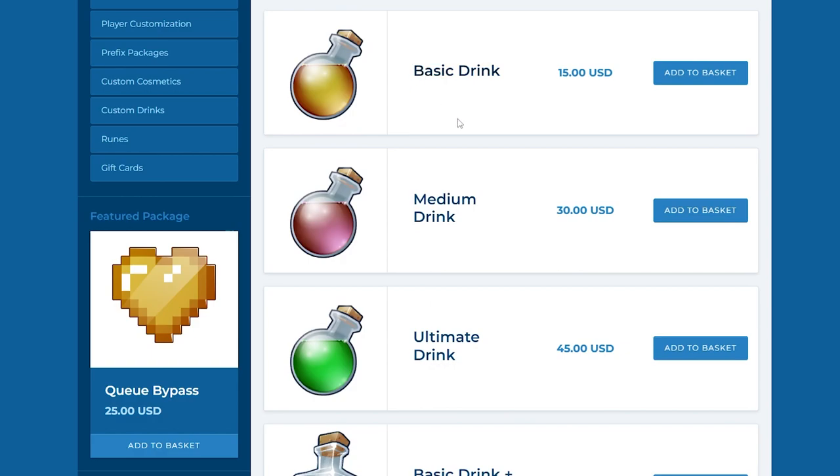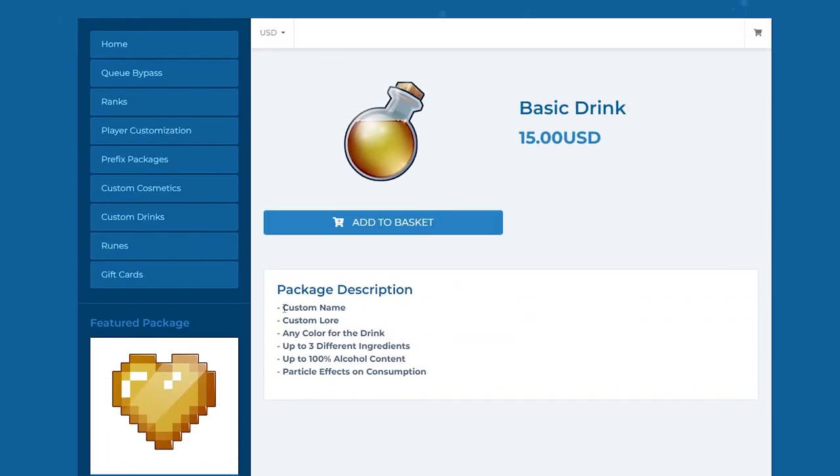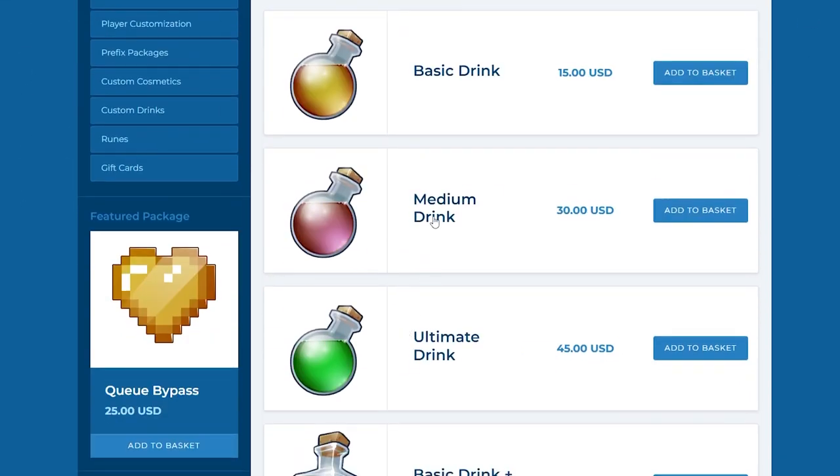Each type has its respective requirements. Basic brews give you access to a custom name, custom lore, any color for the drink, up to three different ingredients, up to 100% alcohol content, and particle effects on consumption. Keep in mind, this does not have access to effects such as haste or luck.